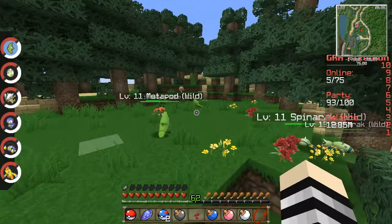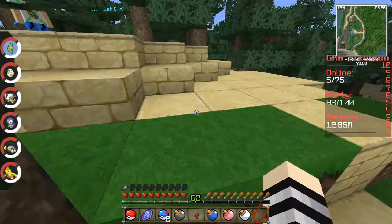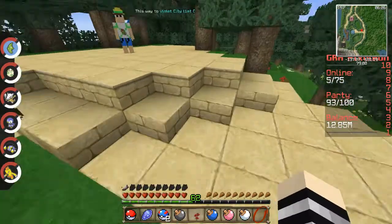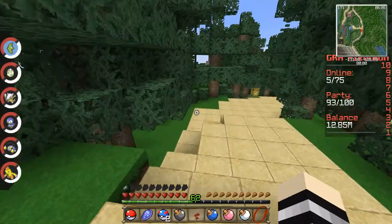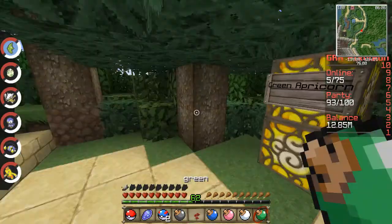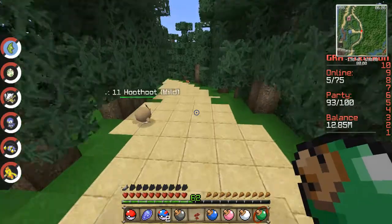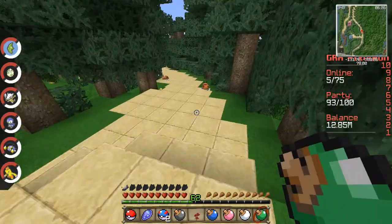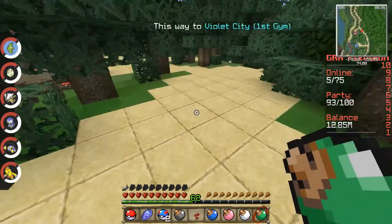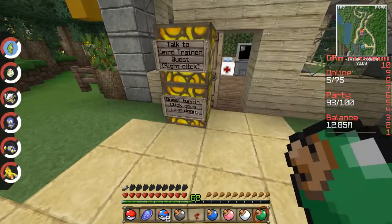We've got to go find the green one. Let's go up here. It looks like the path was made a little easier. Here's the path down to that one — we'll battle that trainer in a minute as soon as we've named our new Pokemon. Here is the green one. Let's go turn this in — let's go back to this NPC and see what we get.